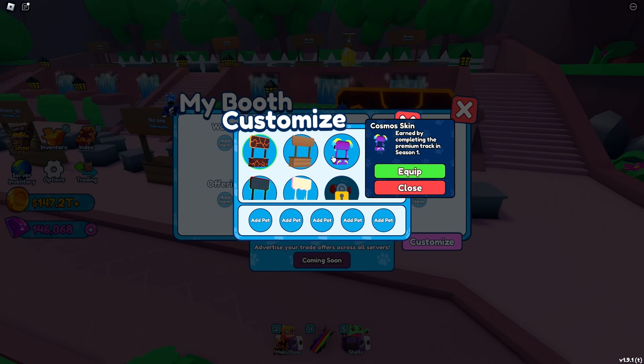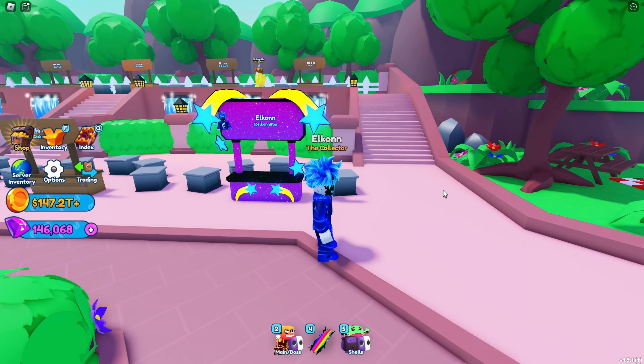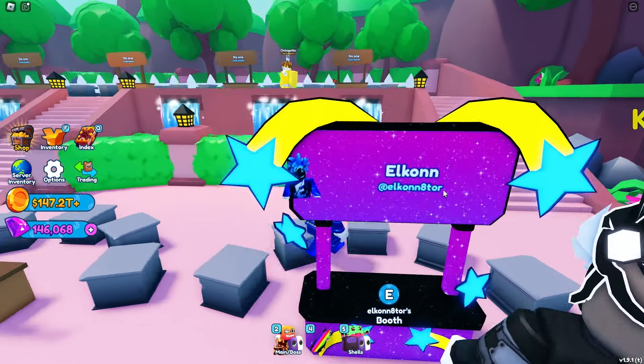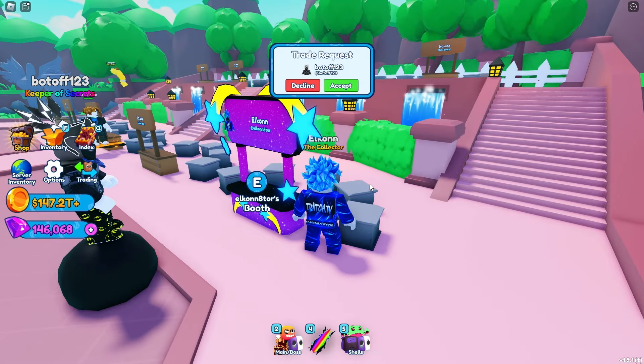The last one is the cosmos skin — this is the premium version. We equipped it and this is what it looks like. It actually looks pretty clean as well. Would I say the skins are worth skipping for? Not really, but they're pretty nice overall. That's what the two skins look like at the end of the pass.